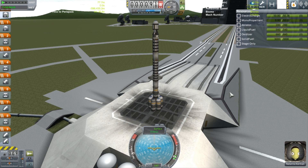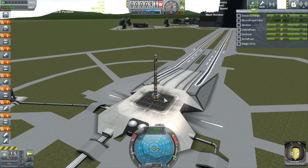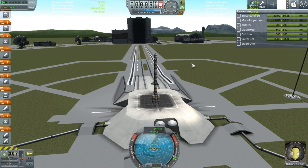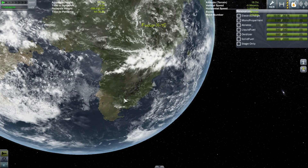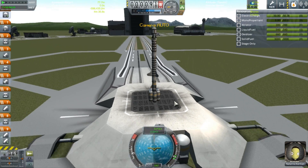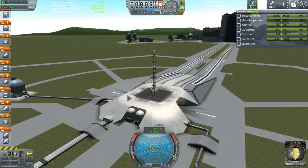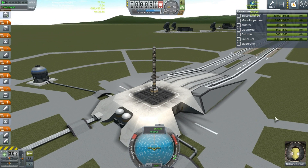Now if we can get this badland data, then we are set. We can just focus on small little rockets to get the rest of the data that's already around Kerban — the mountains, the desert, and a few other areas. We don't need a big massive rocket. The hardest thing right now is the badlands data because the badlands are scattered all over the place.